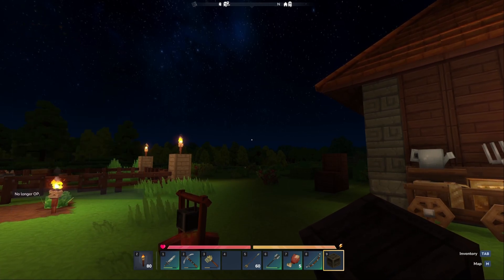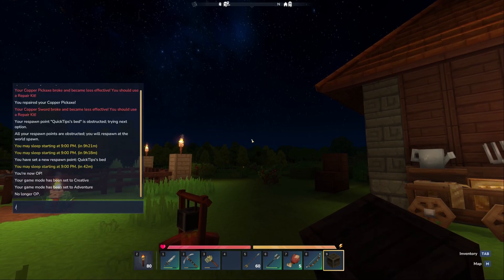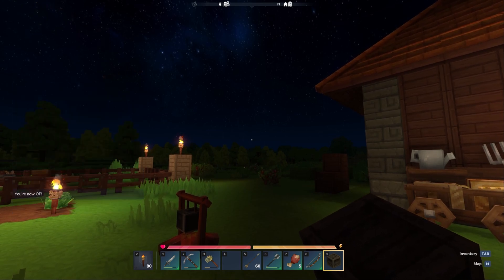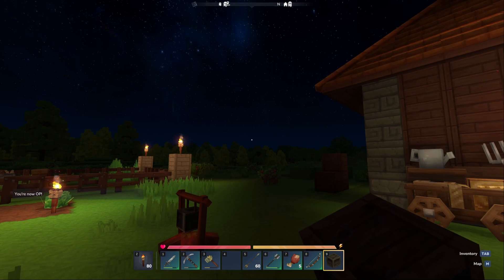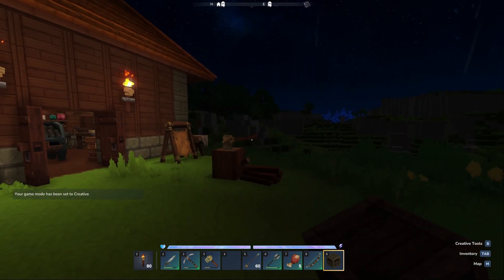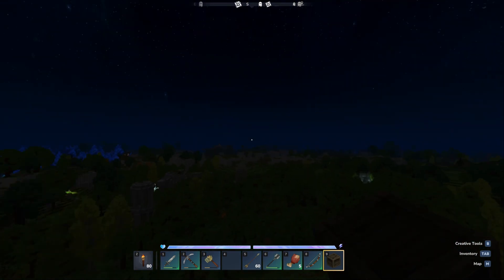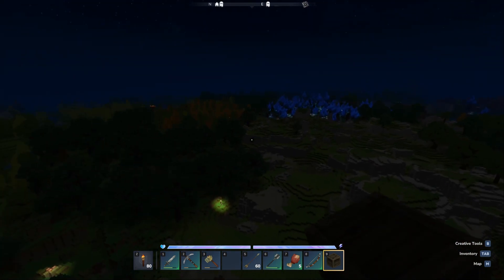I just turned it off because I had it on, so I'm going to turn it back on again. Slash op self — I am now OP. Every time you press the O key, the game mode will be changed to creative, and now we can fly!